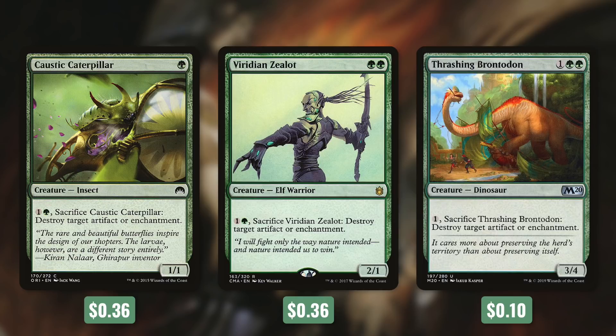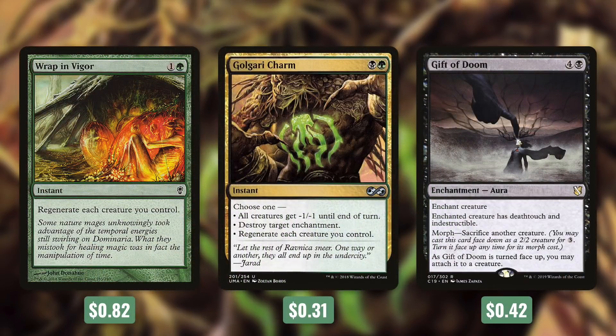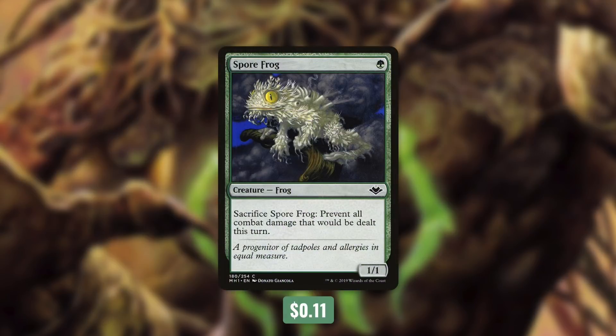Tactic number eight: Safe and Sound. Even though we're fine sacrificing a lot of things, there are still key pieces to protect. Wrap in Vigor will regenerate each creature we control. Golgari Charm can do the same thing, or make all creatures get -1/-1 until end of turn, or destroy target enchantment. Gift of Doom we can play as a morph, then sacrifice a creature to flip it — it's an aura that gives the enchanted creature deathtouch and indestructible. Most of the time we'll use this to protect our commander to keep our value engine going. And finally, Spore Frog — sacrifice Spore Frog to prevent all combat damage that would be dealt this turn. A fog effect we can keep getting back over and over again can be very detrimental to our opponents.